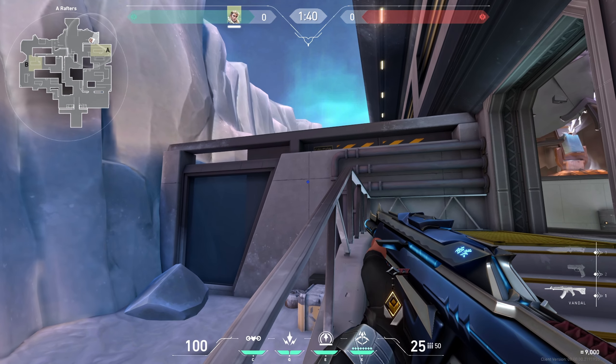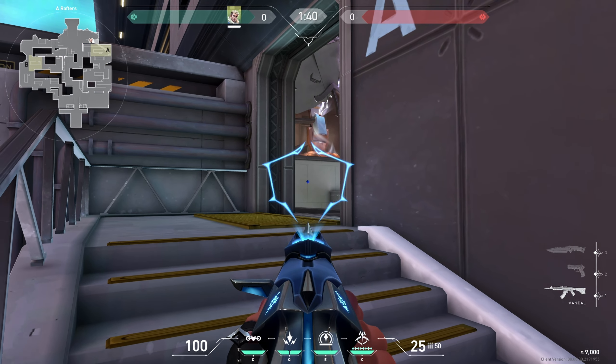From the left side of the stairs, go up until you see the gen, aim here, and do a full charge.